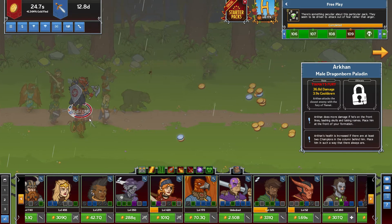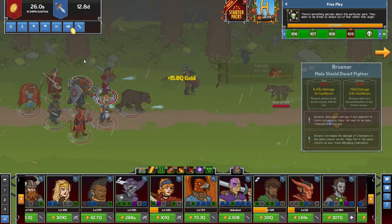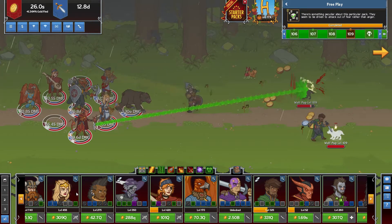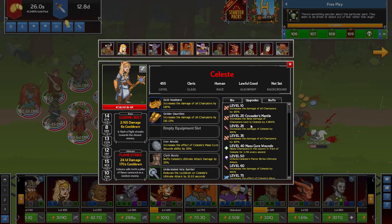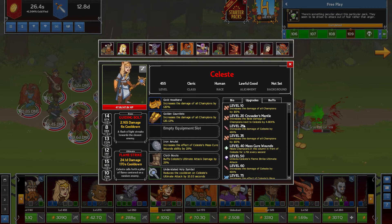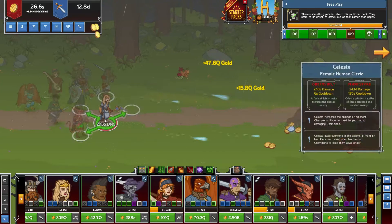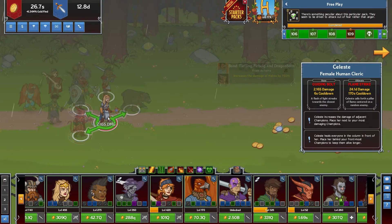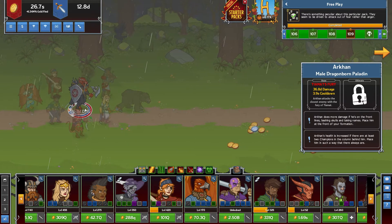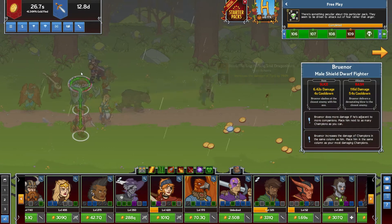I normally have two damage dealers. I don't focus on one certain person — I like to have two. Celeste also has a buff called Crusader's Mantle: increase the base damage of champions next to Celeste by 4.80k percent. So as you can see, Tyrael's in front, Archon's next, and Makos.